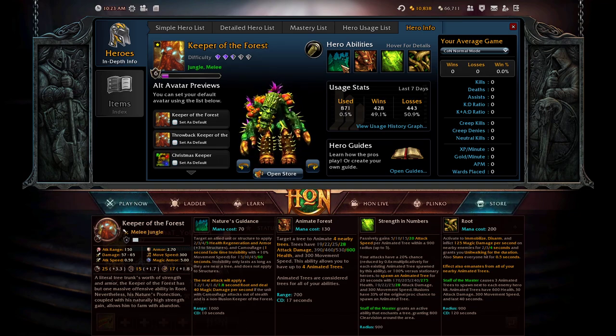The fourth ability is Root — the hero's main ability — which has a mana cost of 200. Activate to immobilize, disarm, and inflict 125 magic damage per second on nearby enemies for 2/3/4 seconds, granting you unit walking for the duration. It also stuns everyone hit for 0.5 seconds. The effect emanates from all nearby animated trees. Staff of the Master causes three animated trees to spawn next to each enemy hero hit — 600 health, 30 attack damage, 300 movement speed, lasting 40 seconds. Root has a 900 radius and a 120-second cooldown.